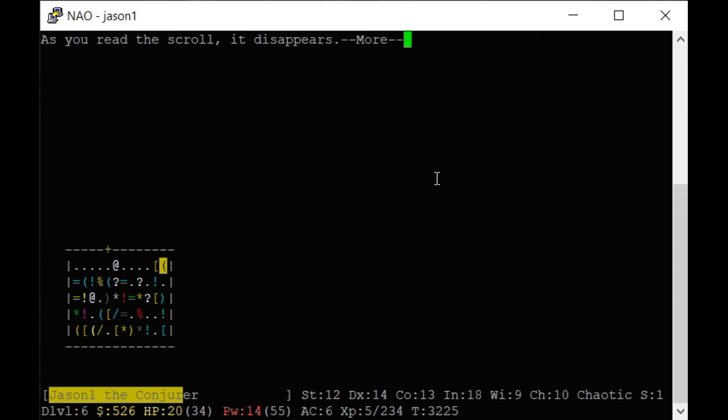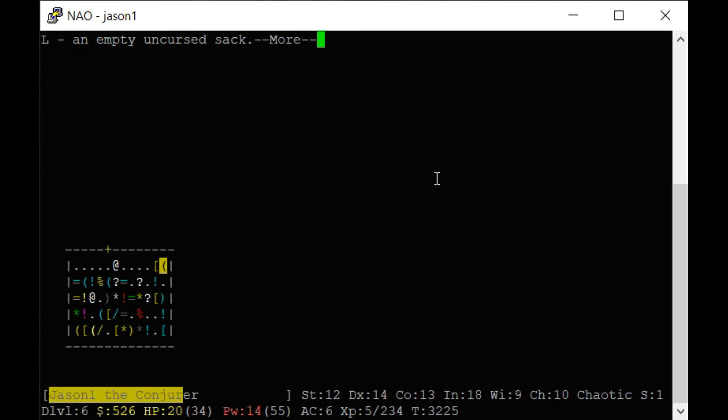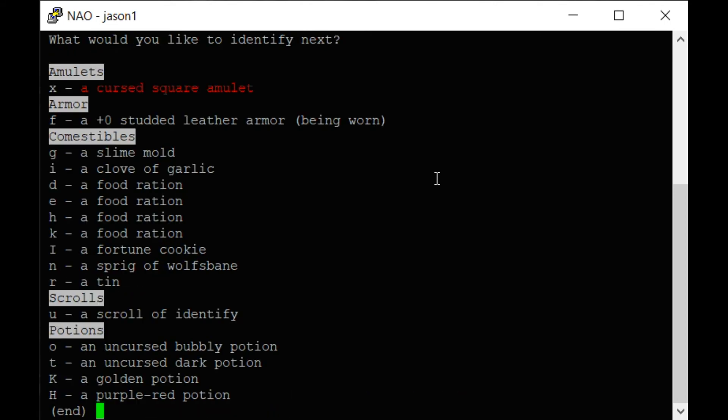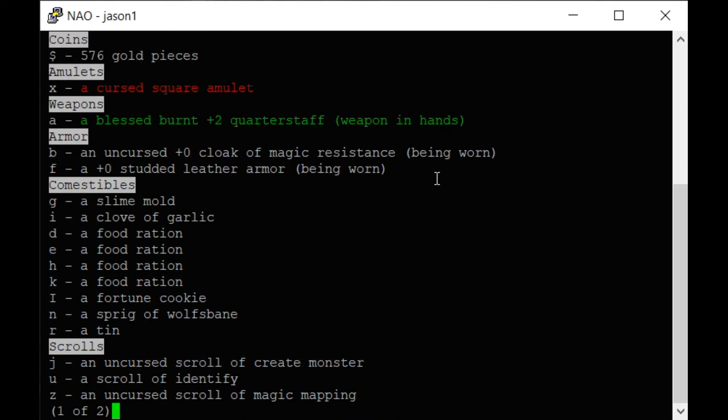I'm going to run the scroll on the bag — it's an uncursed sack. That one lets me do another. We'll identify the potions — restore ability. Some monsters will take away your abilities; if you have a luckstone you can get them back.